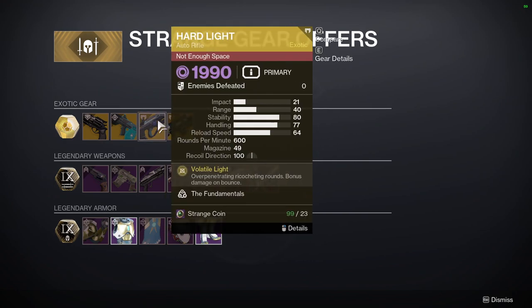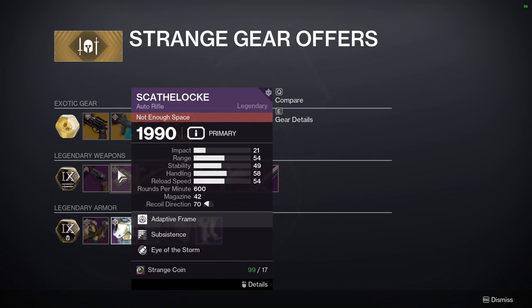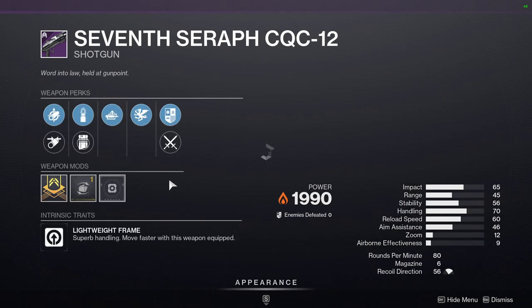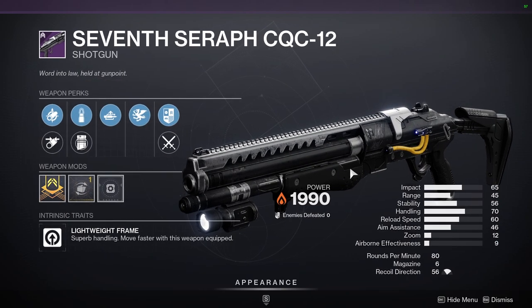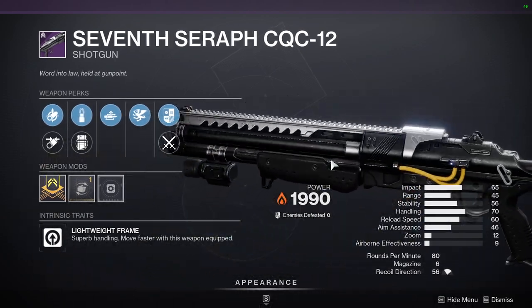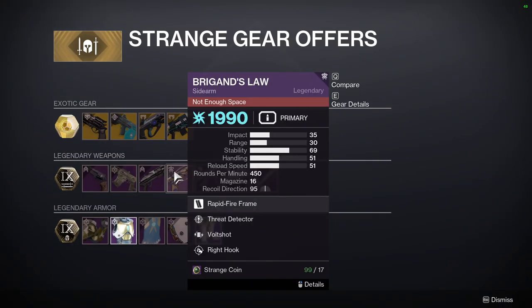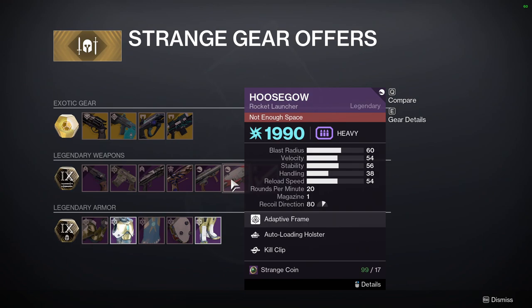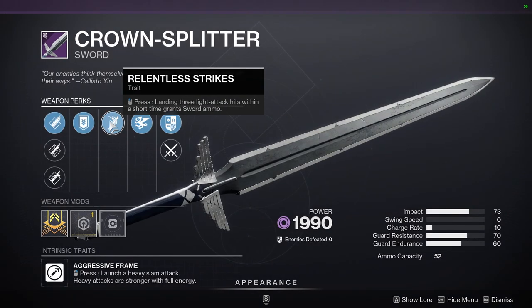For the weapons, we have Dire Promise with Auto-Loading Holster and Osmosis, Scathelock with Subsistence and Eye of the Storm, Seven-Seraph CQC-12 with Auto-Loading Holster and Vorpal — actually a decent PvE weapon. I used the Seven-Seraph CQC-12 for PvE for the first boss in Prophecy a long time ago and it was pretty decent. Brigand's Law with Threat Detector and Voltshot — also a red border weapon. Bad Omens with Auto-Loading Holster and Quickdraw, Who Scout with Auto-Loading Holster and Kill Clip.